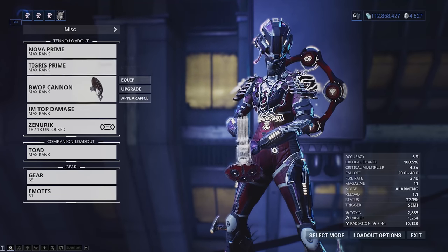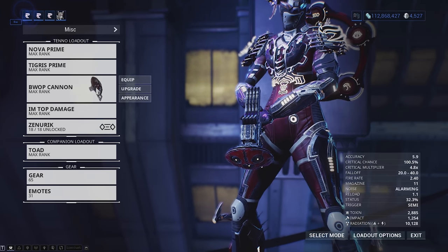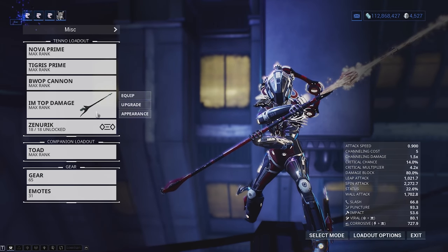I've got my Tigris Prime for Antimatter Drop, and I've got my Catchmoon kitgun — make sure the chamber of your kitgun is Catchmoon, it makes this fight a lot easier. I've got my own custom melee but it doesn't really matter what your melee is because you're not going to be using it that much.